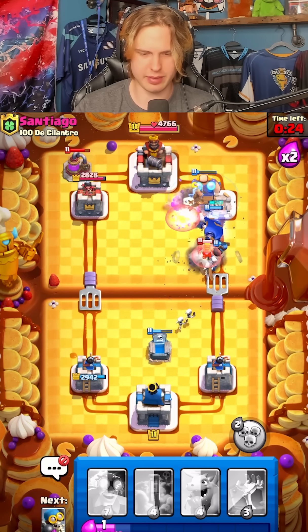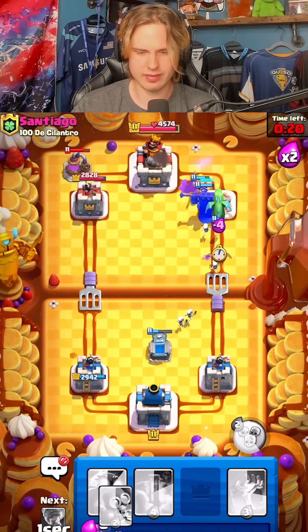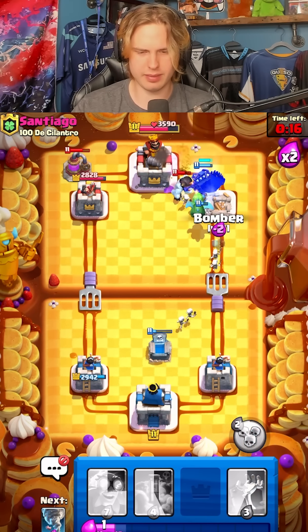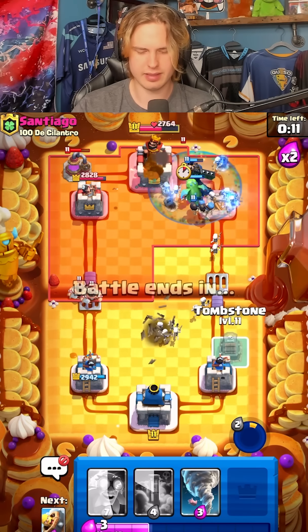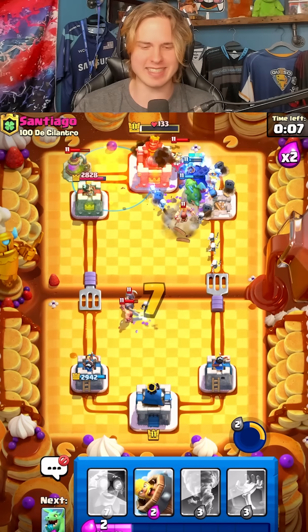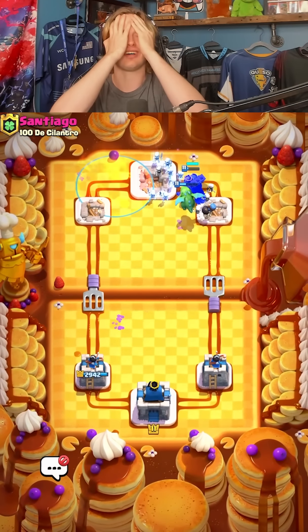Take these out with a tornado and a barb barrel real quick, bomber stays alive, baby dragon, bomber. Can we three crown this guy right now? There's no way, right? That's a charity tower on the right. This deck's actually not bad, but now I gotta decrease the average elixir cost even more.